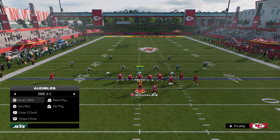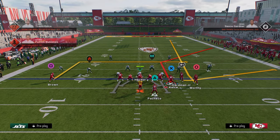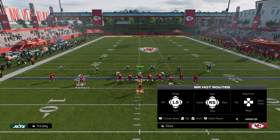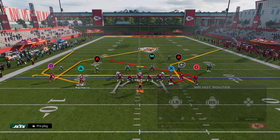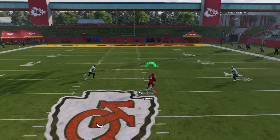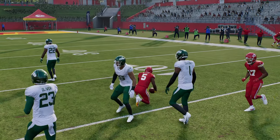There are a lot of different ways to manipulate cover two. One of my favorites is Y-Trail with the running back in motion - put the running back on a corner and stem him all the way down. If they're in cover two, once the post cuts to the middle of the field, it splits cover two for a big play. That's a big principle for this offense.